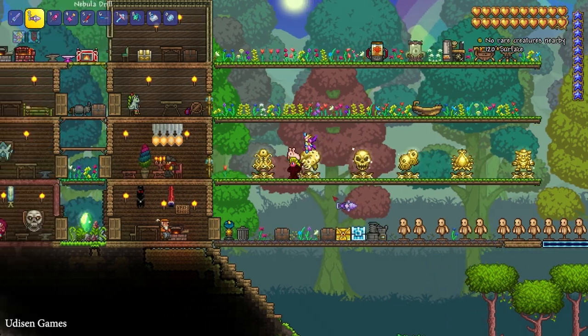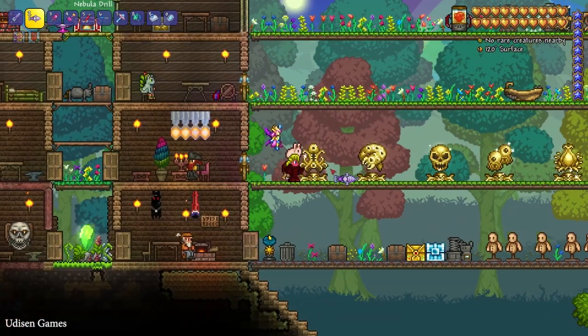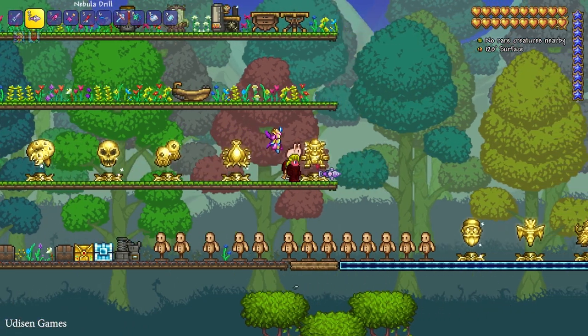After that, you must kill all these bosses in this order: Wall of Flash, then Eater of the World, Skeletron Prime, Twins, Plantera, and Golem.